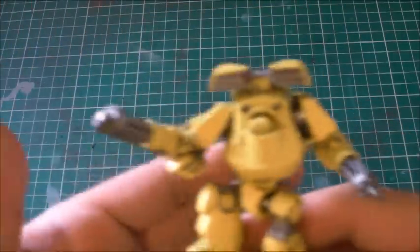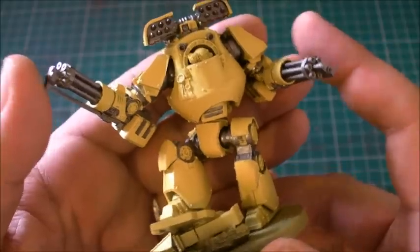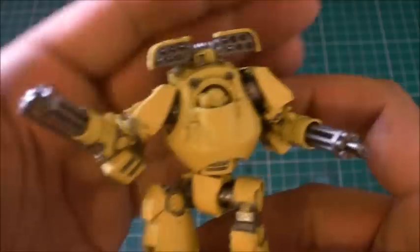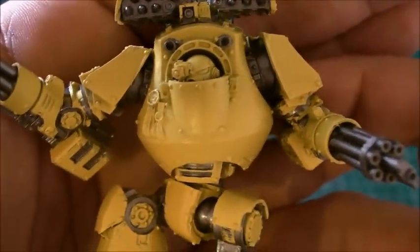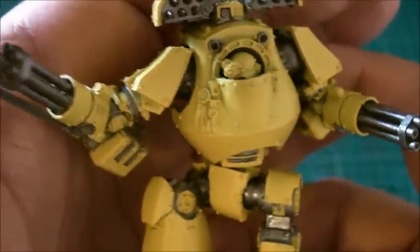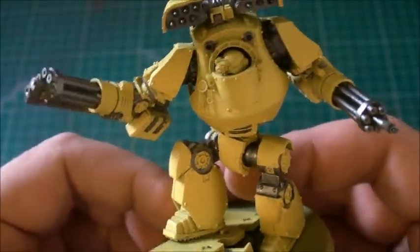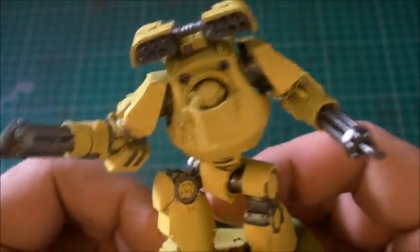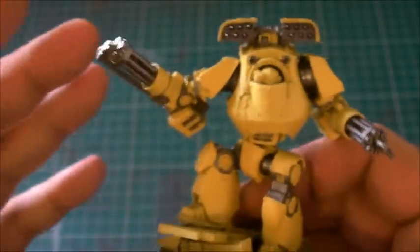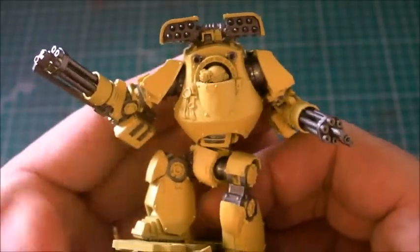It's the Mortis Patton Contemptor, so it comes with two Keris assault cannons and a Cyclone Missile Launcher on the top. The nice thing about it is it's got a different head — a target interface — which is pretty cool. I've posed it saying 'say hello to my little friends' — that's the best I can do of that impression.